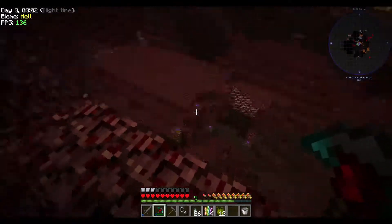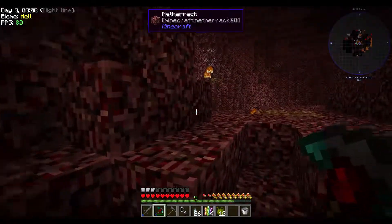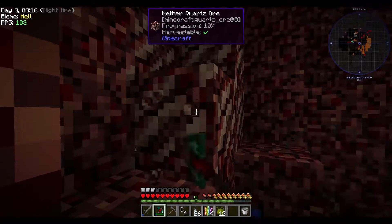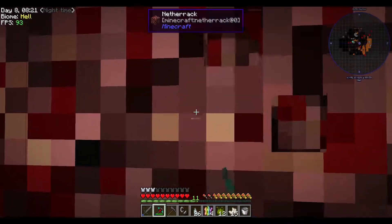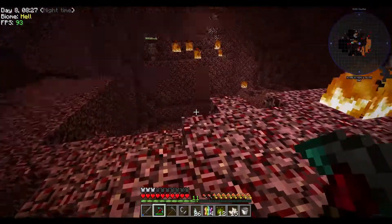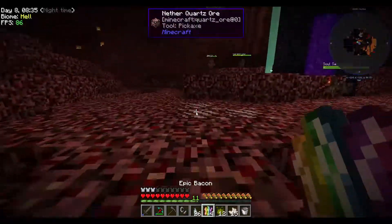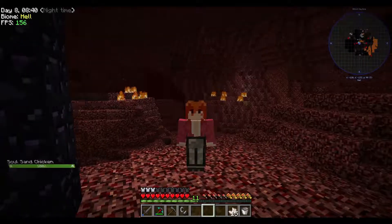We have some quartz and some maridite. There's something down there I cannot mine. The quartz will be good to grab because we're going to need it for a quest later involving the storage drawers compacting machine — I'd like to get that so I can start getting some compressed stuff.